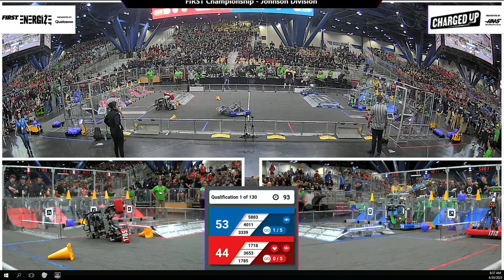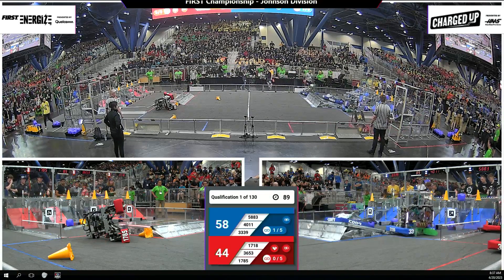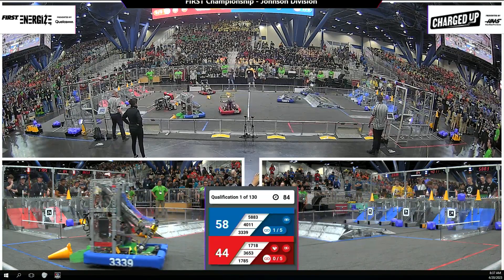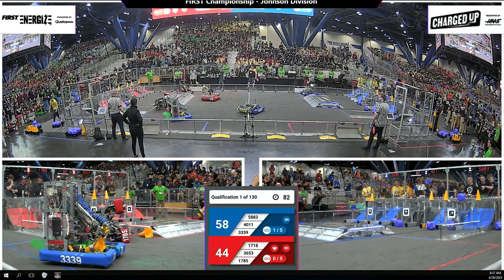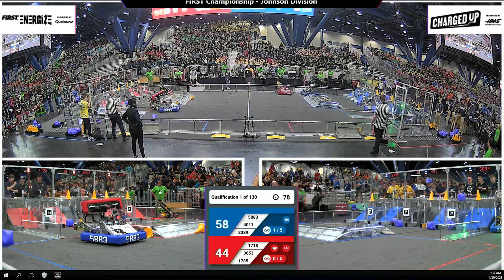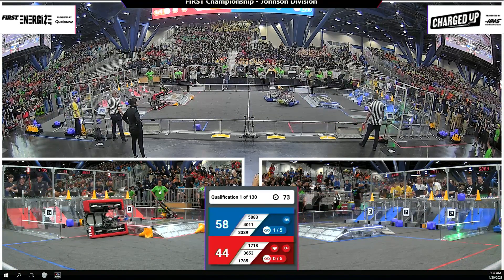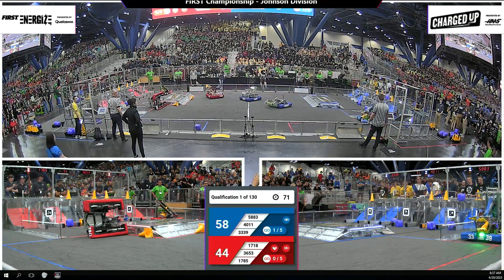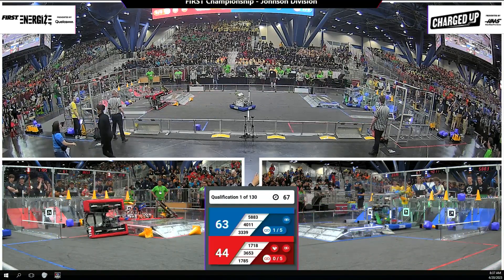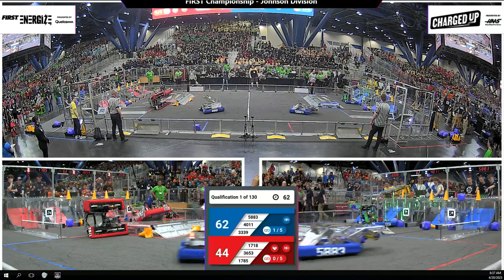Blue Alliance robots working in tandem here. 58-83 moving back across the field — that's the Spice Gears — they deliver yet another game piece there to the hybrid node. A little over a minute and a half left in this match, and 17-18 knocking a blue robot just a little bit to life. 40-11 now maneuvering center field. The Fighting Pie looking to go up with a cone, and they drop it off.